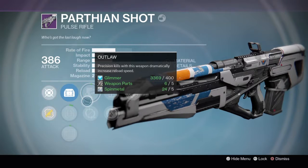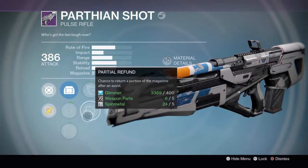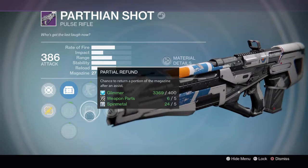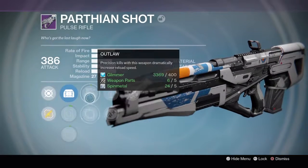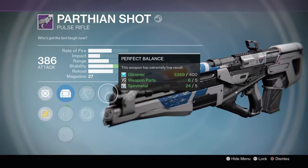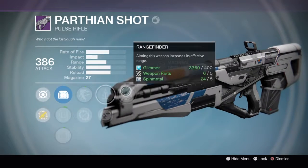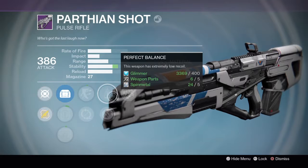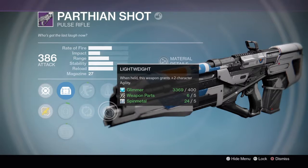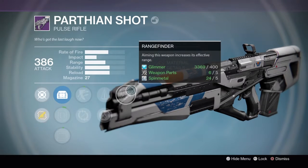But Outlaw — a Precision Kill with this weapon dramatically increases its reload speed. And Particle Refund — changes the return portion of the magazine after an assist. I would go with Outlaw because I'm kind of really good at headshots. Perfect Balance — the weapon has increasingly low recoil. And then Lightweight — this weapon grants +2 character Agility, which would be good in Trials of Osiris, I think.